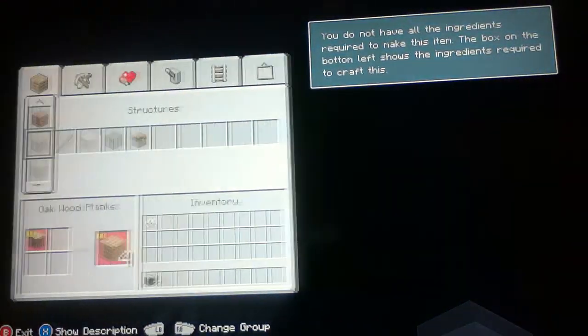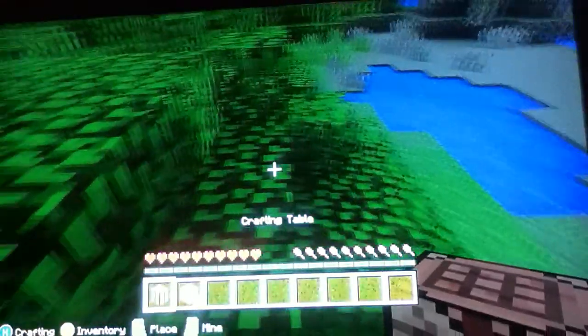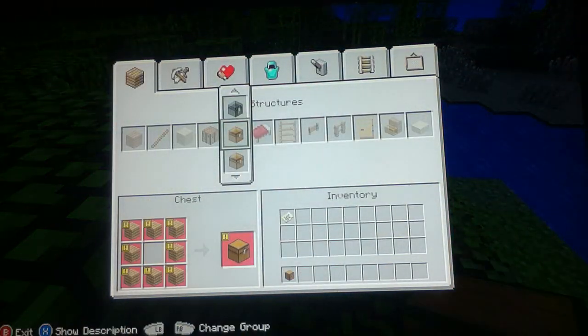Now we need to gather wood and craft it into jungle wood planks and get a crafting table. With this crafting table, you place it down and you can craft stuff, so I can craft a chest.